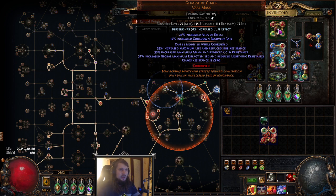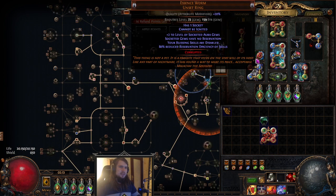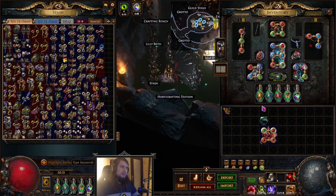The next upgrades are the belt, because I need 15% cooldown reduction on the belt, which will let me replace the Glimpse of Chaos on the helmet. Then I'll put in a Glimpse of Chaos with Malediction and curse effect. My goal for the next double corruption session is Malediction and aura effect — both of these are pretty strong and will replace the current one.